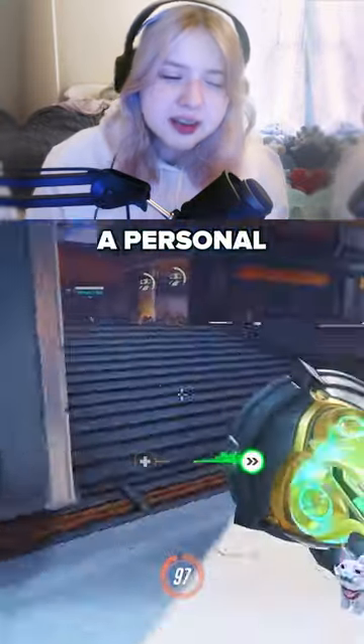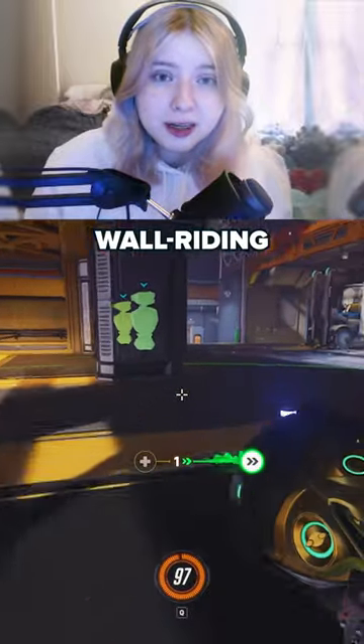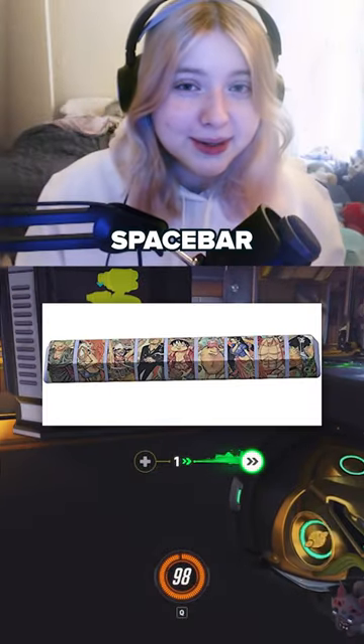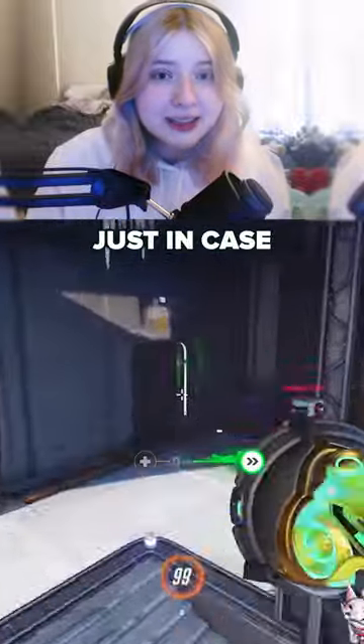Wall jump on release: off. It's kind of a personal preference, but I feel like I have more control over my jumps when I'm wall riding. I also use spacebar to jump, but I also have my scroll wheel bound just in case.